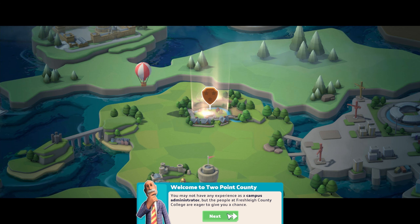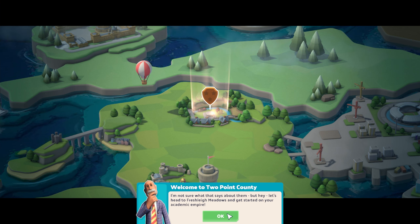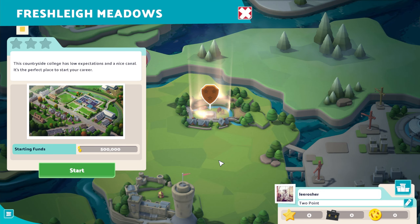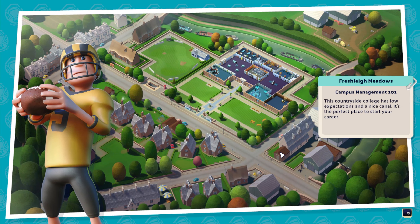We have no experience as a campus administrator and very little experience as a hospital administrator, so we're going to fit in just fine. We are here at Freshleigh Meadows, which is where we're going to first begin our academic empire. It's a countryside college with low expectations and a very nice canal. We'll have a nice $500,000 starting fund, and we'll probably aim to get the first one, two and three star objectives on this level done.